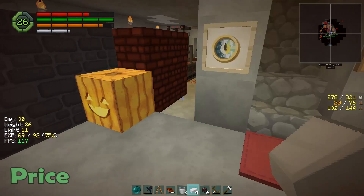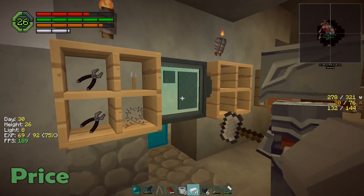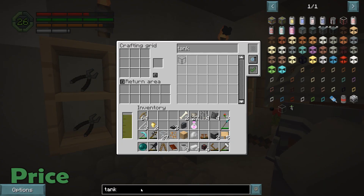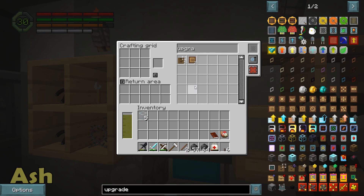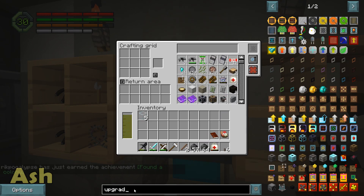What does NEI sync do? If you typed in a name in your little NEI bar inside your inventory and you click that, it transfers that text up to there. Gotcha.